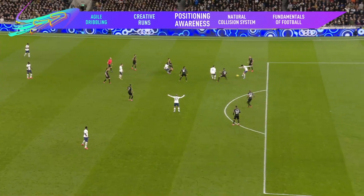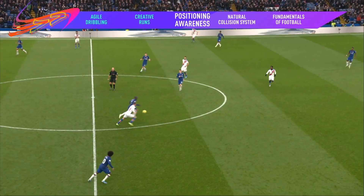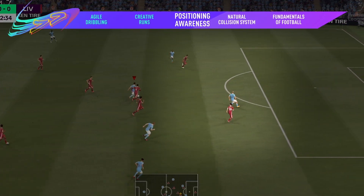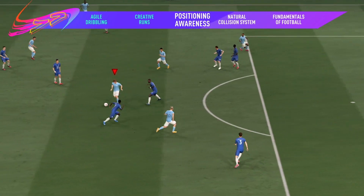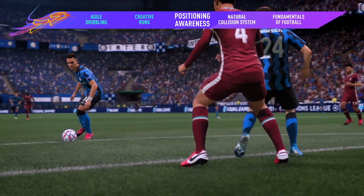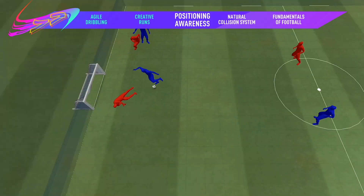The world's best players are always in the right place at the right time. Now they have that same level of positional awareness in FIFA. World-class forwards like Sergio Aguero hold their runs to stay onside. Creative playmakers like Kevin De Bruyne find the spaces to play those incisive through balls. Midfielders like Fabinho shut off passing lanes. And defensive giants like Van Dijk block more effectively when they get in the way of shots and crosses.